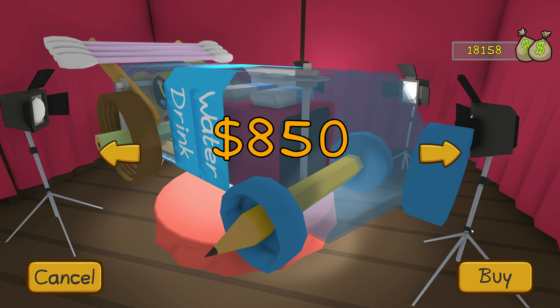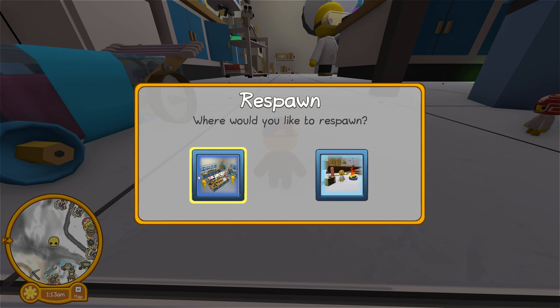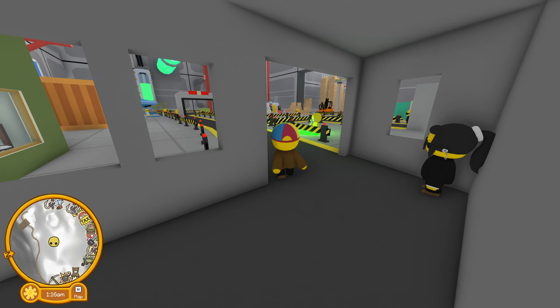Now these are all cars that you can unlock by either completing missions, finishing museum exhibits, or just finding them in the world and unlocking. And we have made videos showing you how to get each one of those cars.